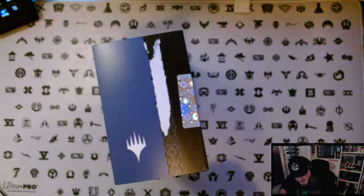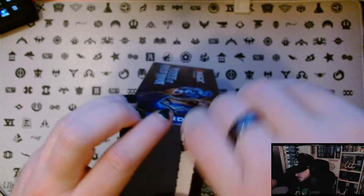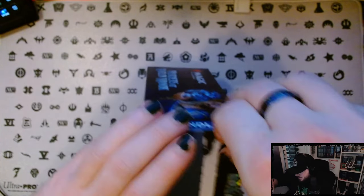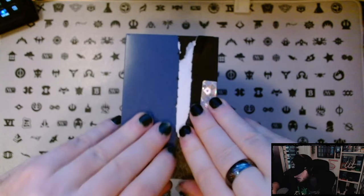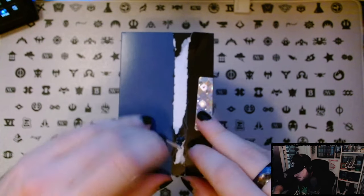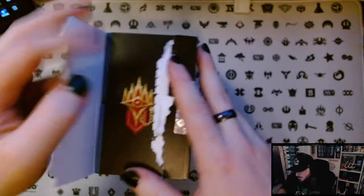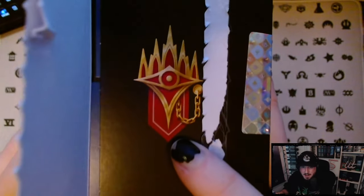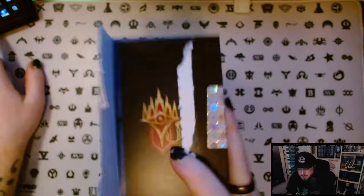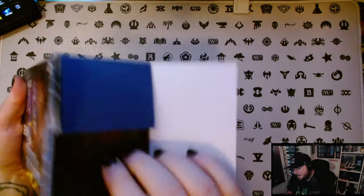Oh — that's a bummer. I've never had a bundle or a tear not work like that. What is happening? Let me see if I can grab this end. There we go. What a mess. We've got the set symbol here, which is like a detective's badge from Ravnica. Open this up and we've got a cool box.